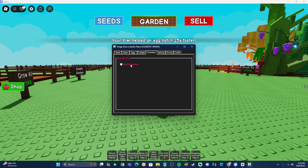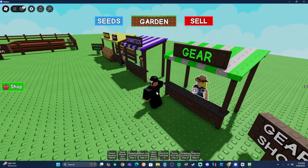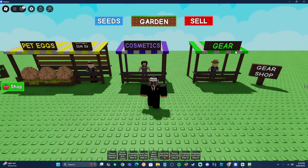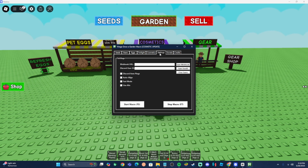Next up is going to be the cosmetics. Pretty much the only option is buying all cosmetics — what this does is buy every single cosmetic in the shop. Personally, I wouldn't recommend having this on because some of these cosmetics are really expensive; for example, this tractor is 556 million. I wouldn't recommend turning this on, but you can if you want to.